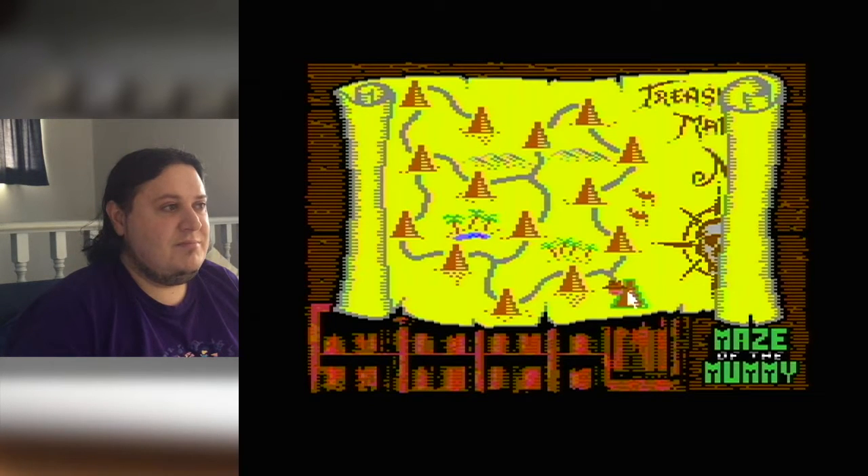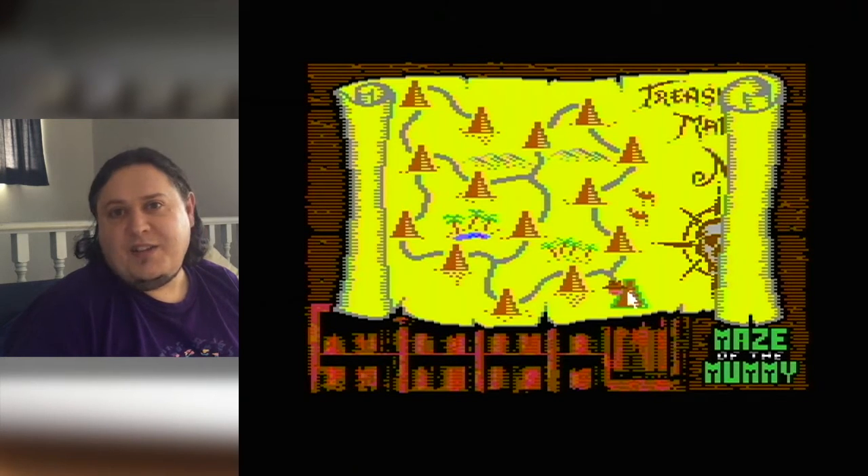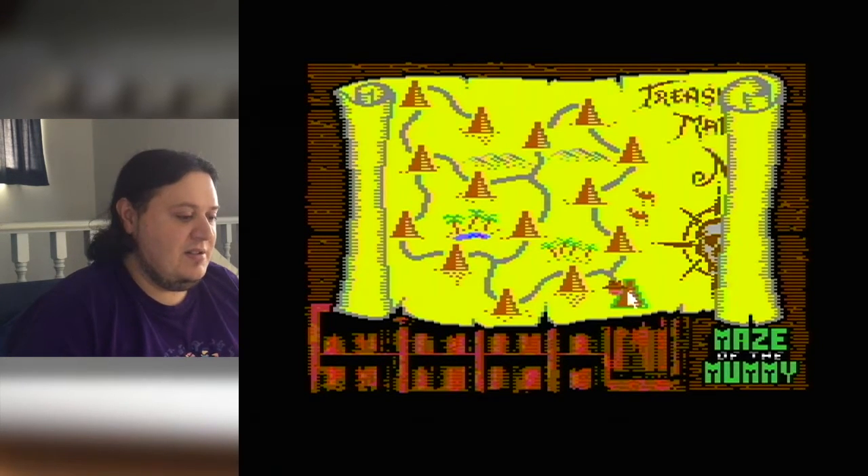The basic idea is you're an archaeologist travelling through a bunch of pyramids, and you need to outwit the mummies in each one. There are a gigantic 225 screens, because there are 15 pyramids you need to conquer. Here's the map — you can see there's 15 pyramids there, and each one has 15 screens. So let's pick the first one and dive in.